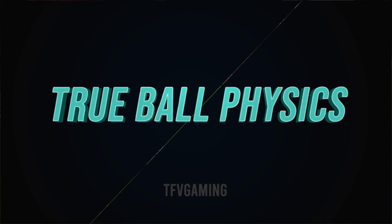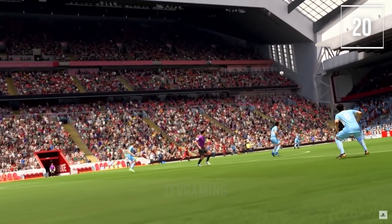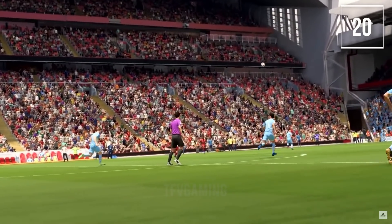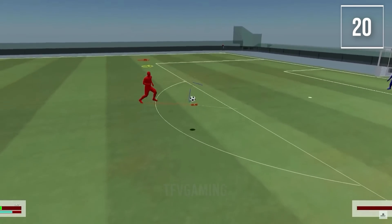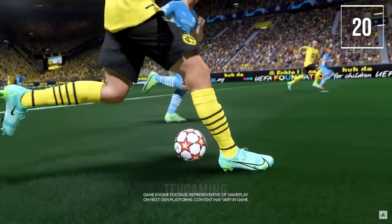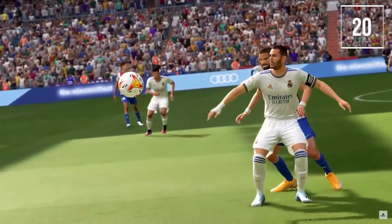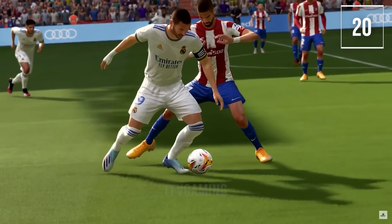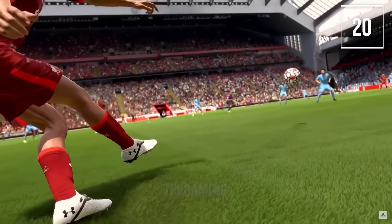True ball physics: they've used real-world football data from matches as a foundation for FIFA 22's ball physics, improving ball speed, swerve, air drag, air resistance, ground friction and rolling friction. A new ball mechanic is coming and you can feel it in the trailers — how the ball is bouncing, reverse rolling and similar effects that never existed in FIFA before.